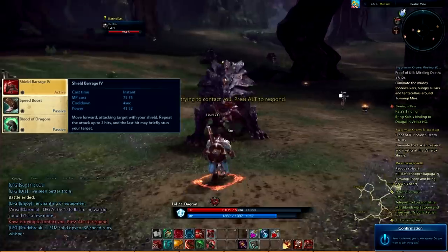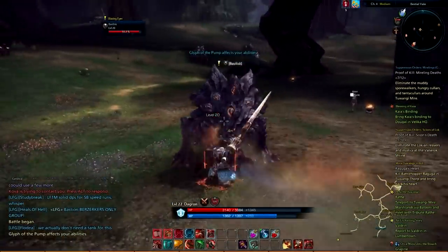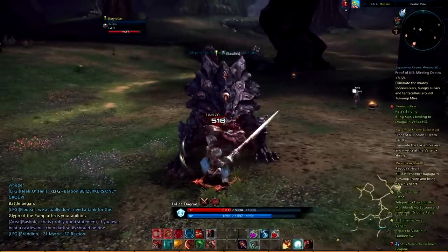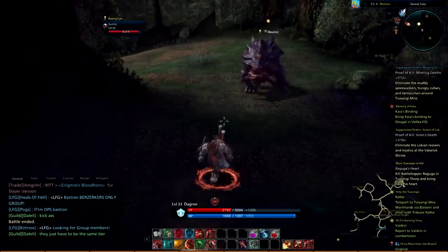The second ability that can stun your target is Shield Barrage. The catch is that it doesn't always immobilize your target. Shield Barrage has an instant cast with a 4 second cooldown. This skill causes the Lancer to move forward, attacking your target with your shield. This attack will repeat up to 2 hits and the last hit may briefly stun your target.